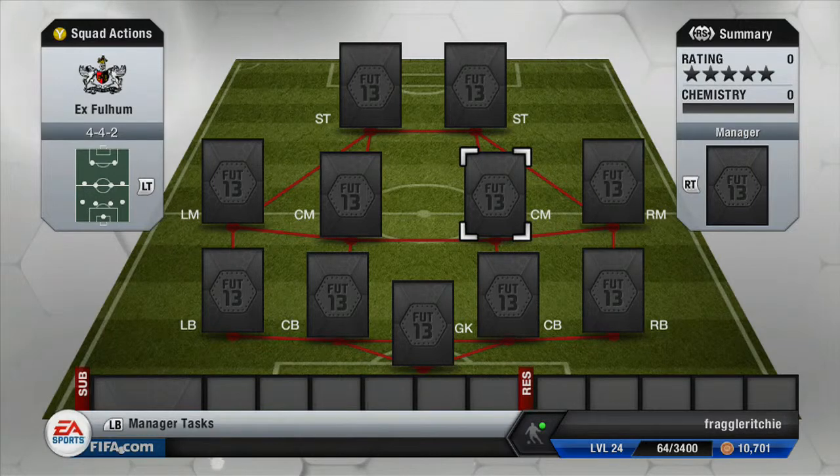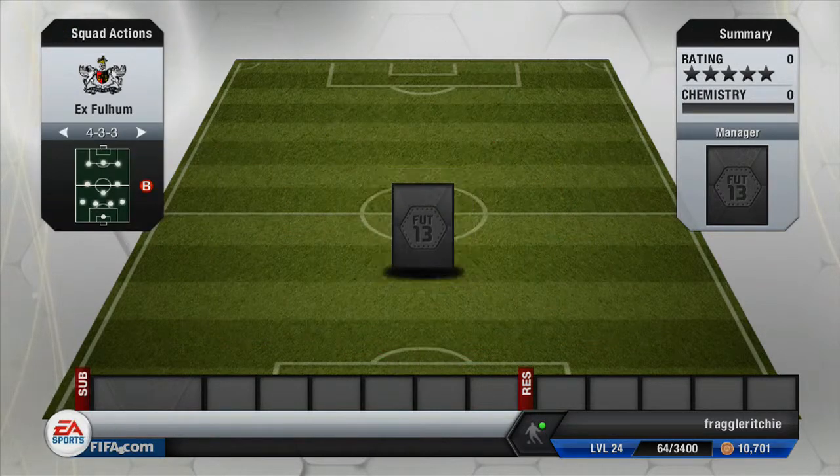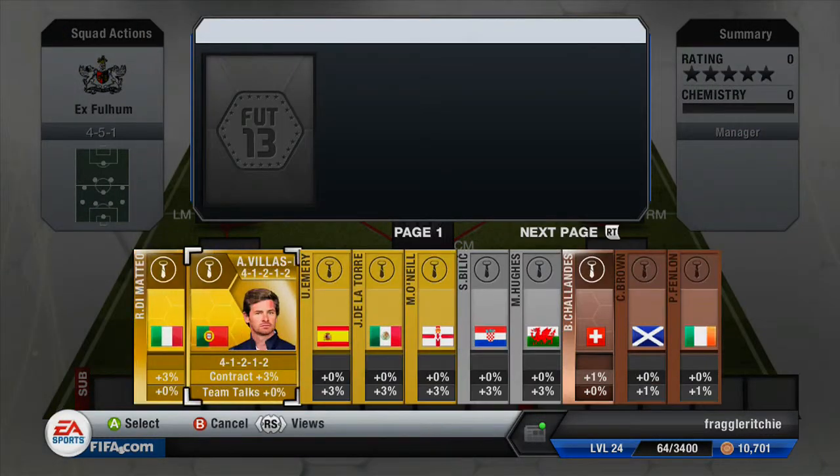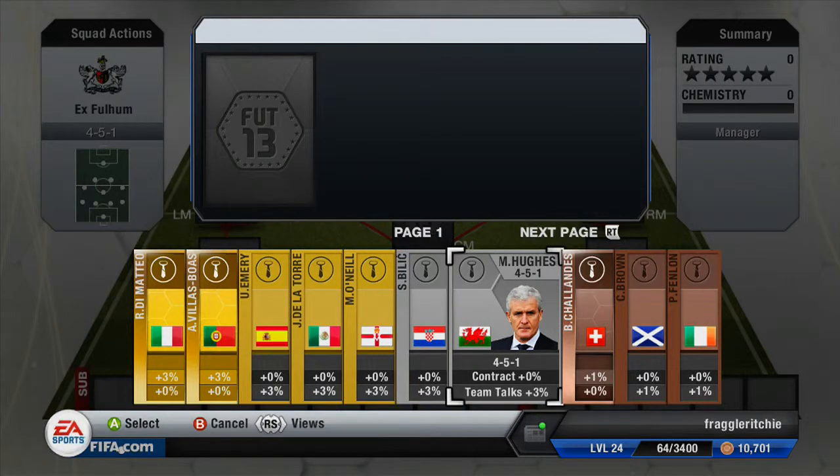What's up guys, this is ChronicRushHD and welcome to the 5th episode of my FIFA 13 Ultimate Team X-Players Squad Builder. Today I've got a team for Fulham out of the X-Players, so let's get into the manager and the formation. The formation we're going to be playing is the 4-5-1 and the manager we're going to be using is Mark Hughes — he had a short spell at Fulham I do believe.